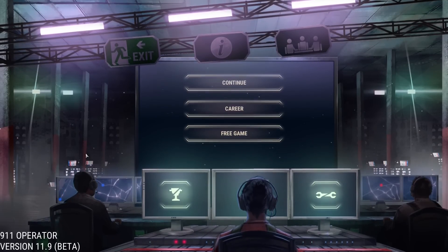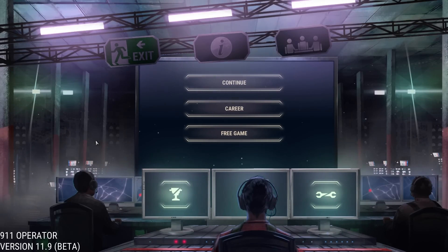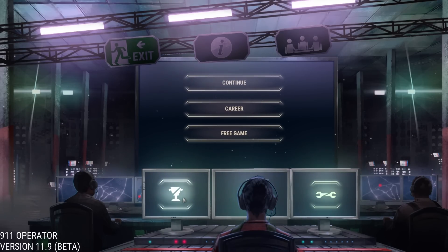Hello everyone, welcome to 9-1-1 Operator. My name is Jeff Aviano and today we're going to look at this game for the very first time. A big thank you to Jutsu Games for sending this over to me to check out with you guys. It is scheduled for a release early quarter one of 2017. This is version 1.1.9 — it's a beta, so everything you see here may not be in the final release.